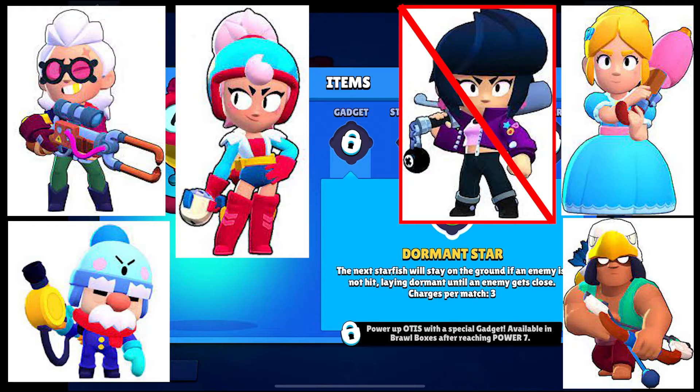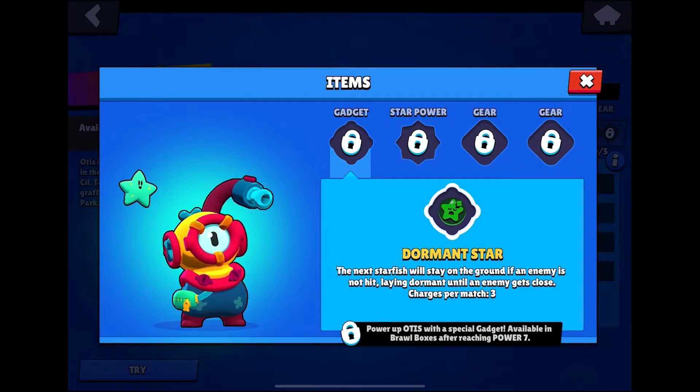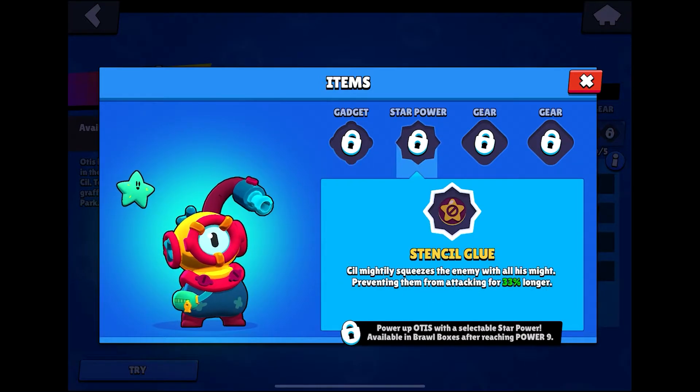That's when you want to use your super, because then they can't really do much. His gadget is called Dormant Star — the starfish stays on the ground, lying dormant until an enemy gets close. It's kind of like Bea's landmine, where it sits there until someone walks over it or senses it, and then it goes off instantly onto your enemy.